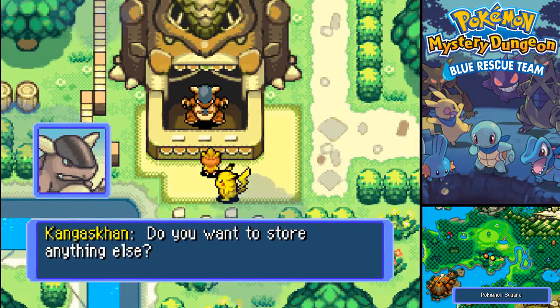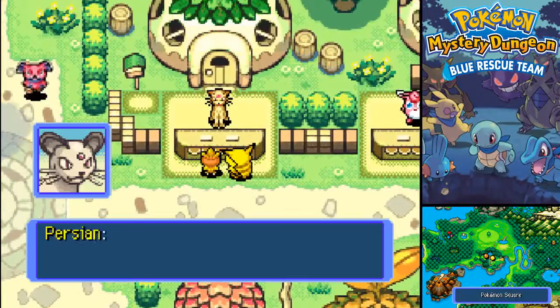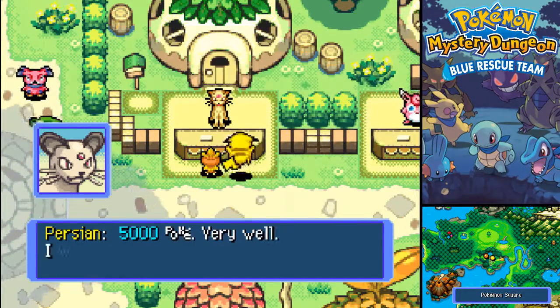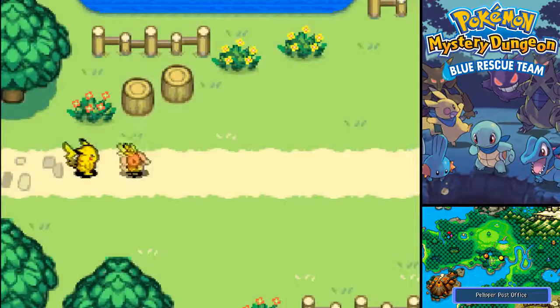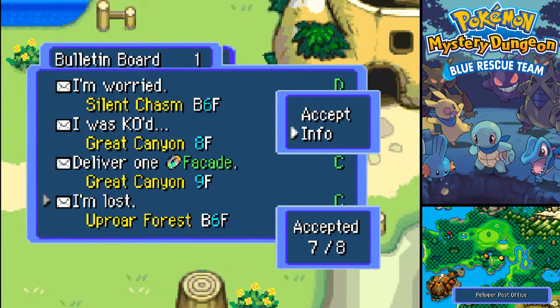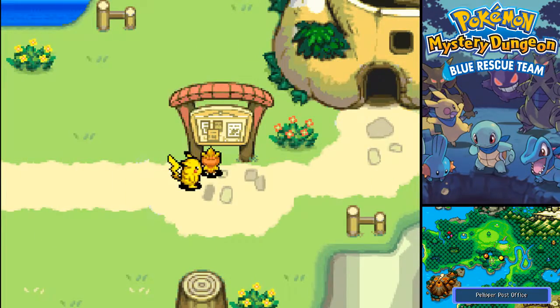So let's put these items away and keep the Rest. We have some money to store as well. Let's go see what the bulletin board has. Great Canyon, Great Canyon, another Uproar Forest mission - that one's gonna be good for next time. There are a lot of missions for the Uproar Forest, so I guess that's good, cause I won't be wasting my time there.